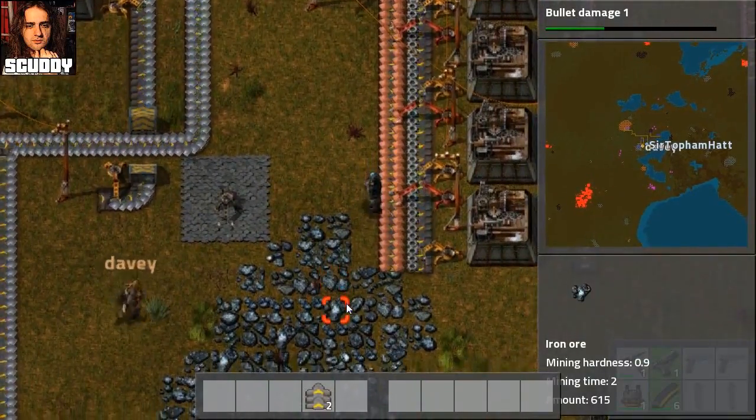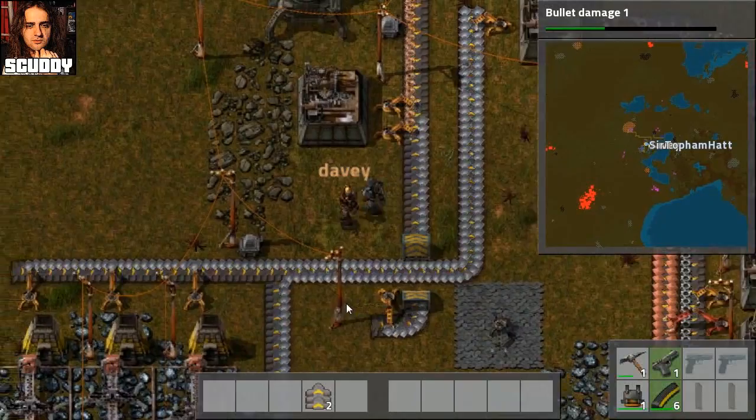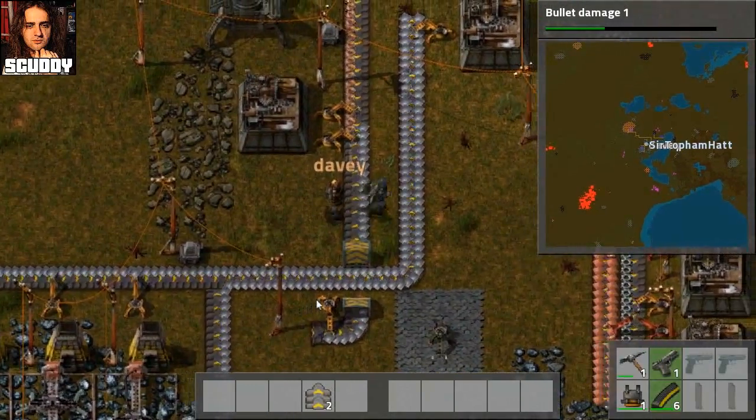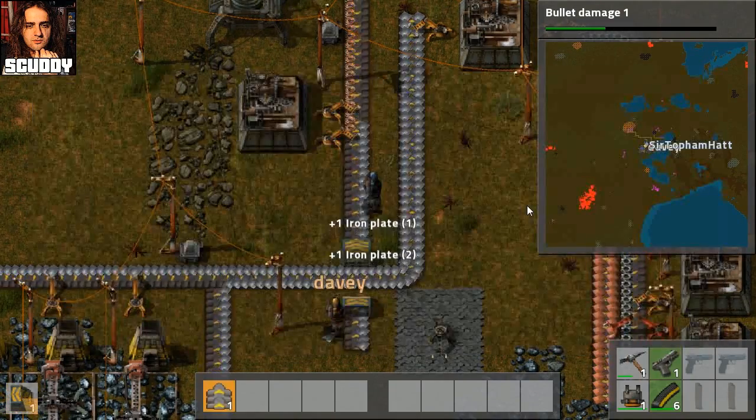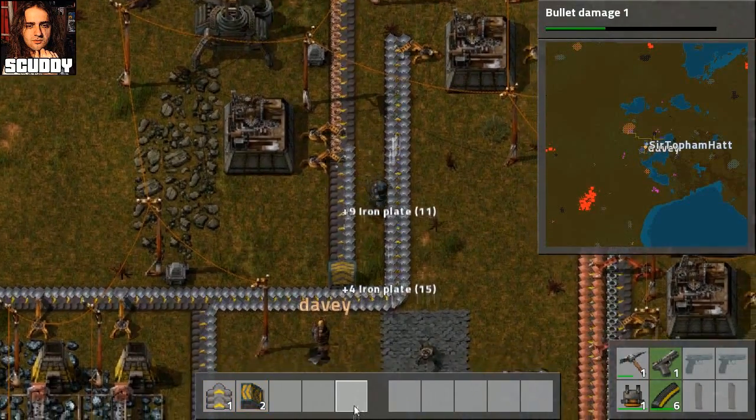We need to pipe the electronic circuits. We need some iron gear wheels and some iron plates, and they all need to go into one machine to make inserters. We'll do that down here or something. I'm guessing an underground conveyor belt is gonna come in handy. I'm just gonna remove this one because it's not needed.